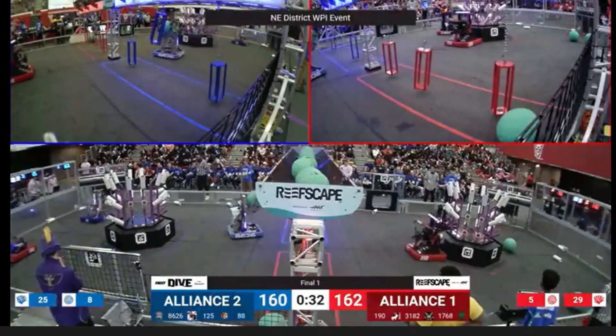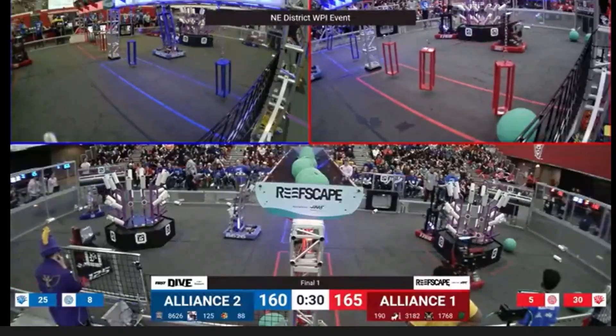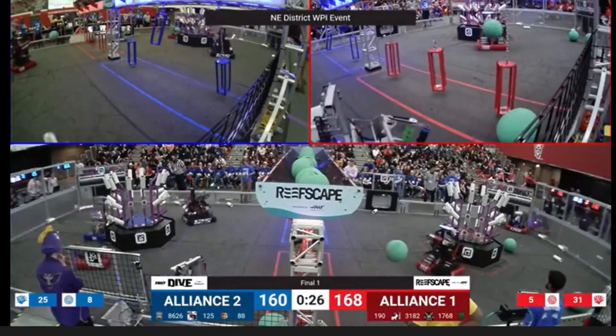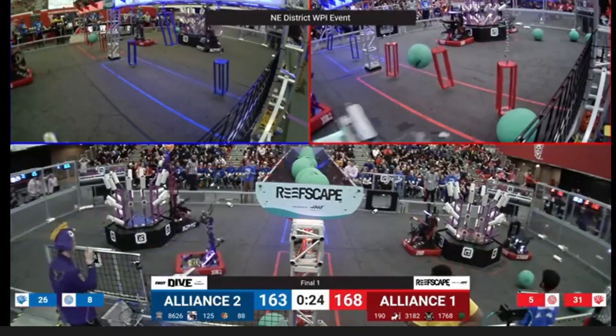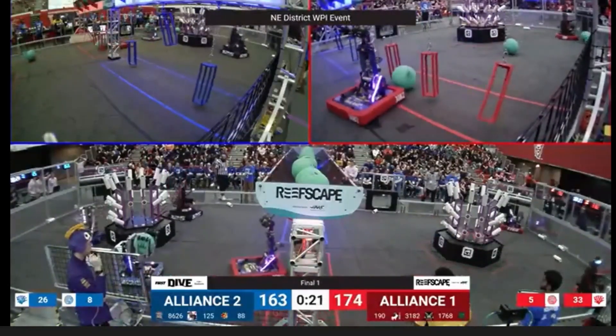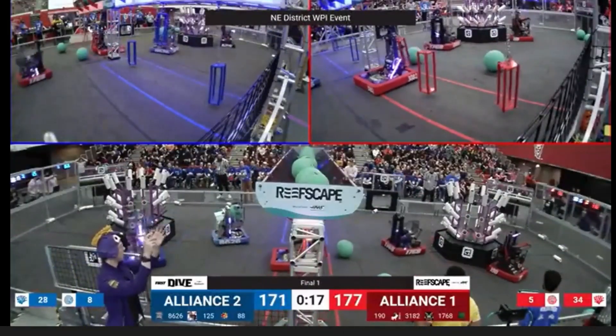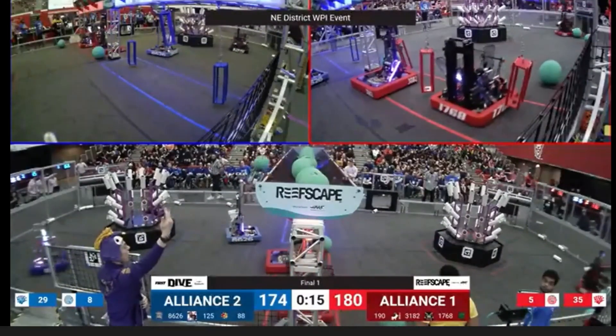Their Alliance partner 8624 is now going to come over. They have an algae and they are ready — on the prowl, looking for wherever is available but also out of their Alliance partner's way. 8626 is being well utilized here; they are poaching from the other side, making sure that 1768 and 190 can't grab those algae, ensuring their Alliance has access to those points.